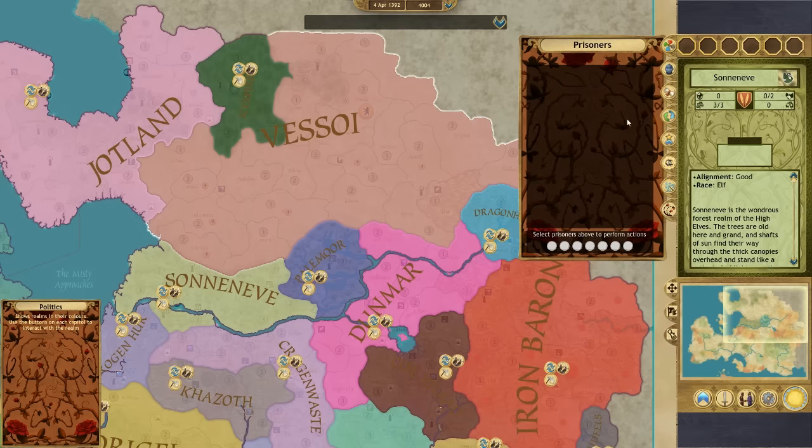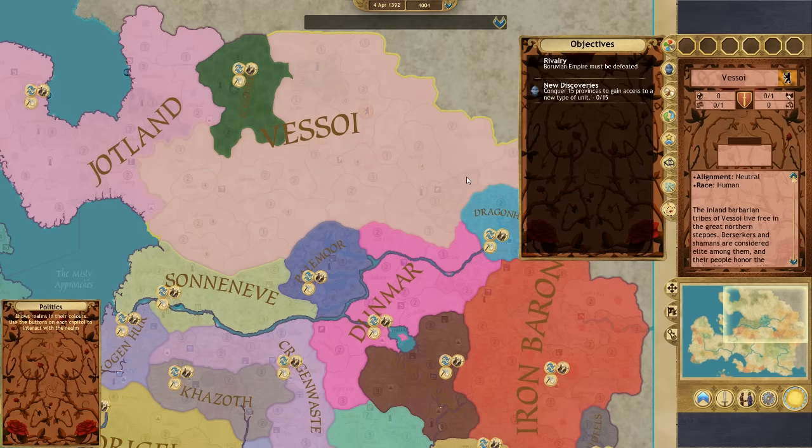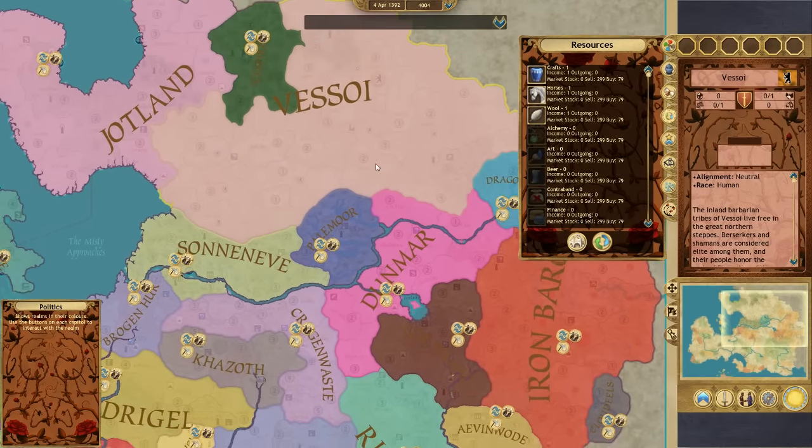There's a prisoners tab, an active spells display, and an objectives tab. New objectives can pop up mid-game — sometimes they feel a bit too easy and then a new one appears. One example is 'Conquer 15 provinces' which unlocks a new unit type when completed. These mid-game objectives give you some cool extras to work toward during your playthrough.